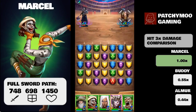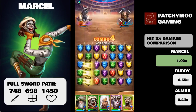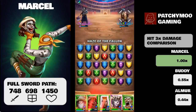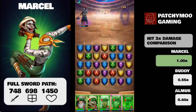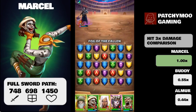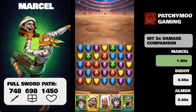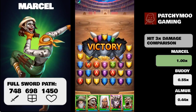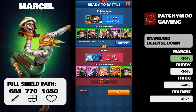For this reason I think you should take your many spare sorcerer emblems and put Marcel down the sword path. Anywhere in the pathway that has a sword takes Marcel to 748 on attack, his defense will increase to 698, and HP — even though you're not concentrating on that because it's already very high — will go up to 1450.